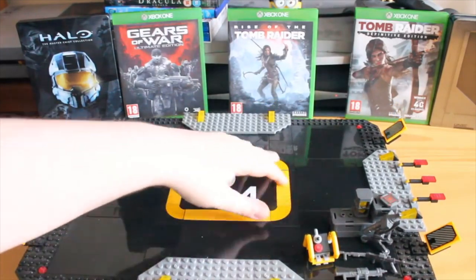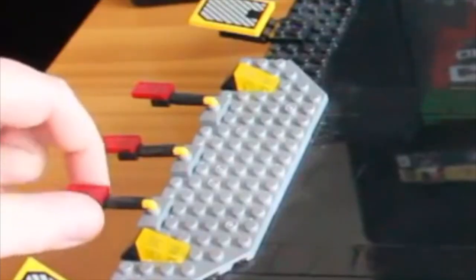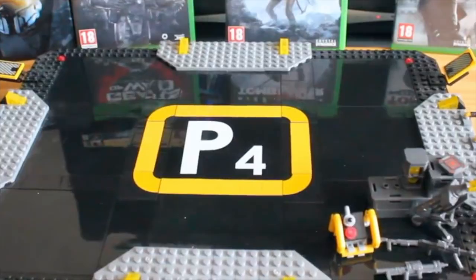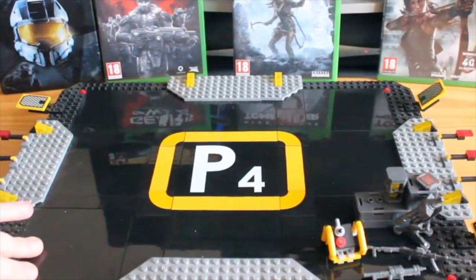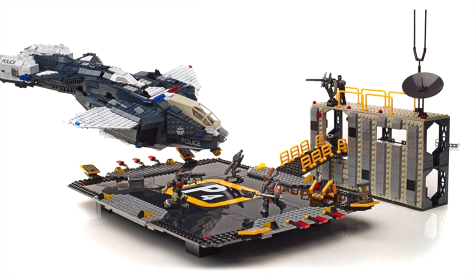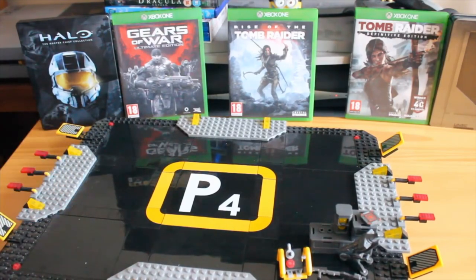The landing pad itself has nice printed detail — 'P4' for platform — and printed vent designs that reference actual in-game shootable vents. Red landing lights on the side add nice realism. It's a smooth, elevated platform with support legs underneath, great for landing any aircraft — Hornets, Falcons, anything you want. It really works well for both NMPD and UNSC forces as a display piece. I'm glad Mega included this, as we're lacking base infrastructure, and sets like this are helping build something that genuinely looks like a base.